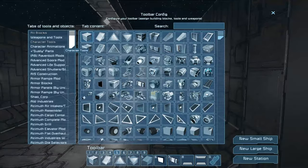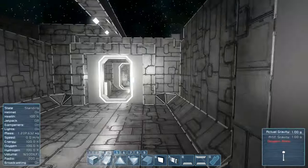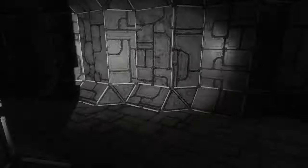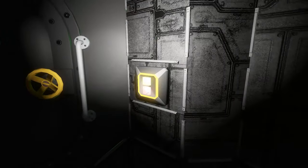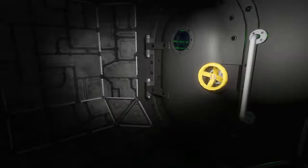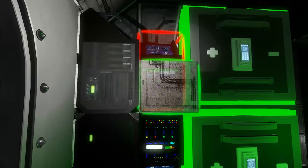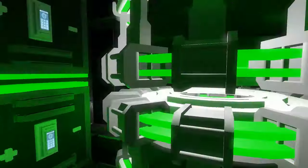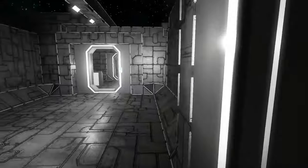We only have two programmable block options — the micro block and the regular block. For aesthetics we'll probably use the regular block in here since the micro block is too small to look like a mainframe. We'll probably use the AI blocks or similar circuitry-looking blocks and then just have two or three programmable blocks that'll actually run functioning scripts.